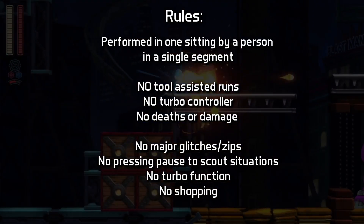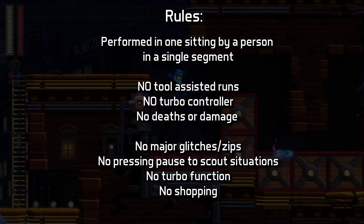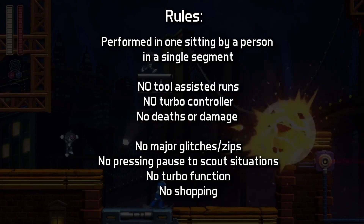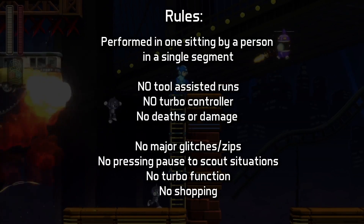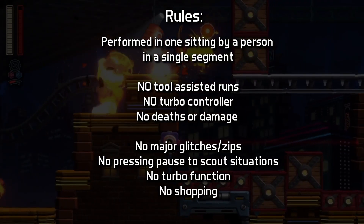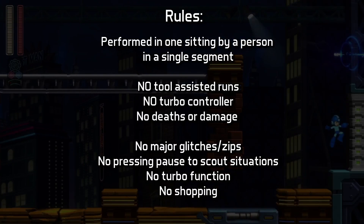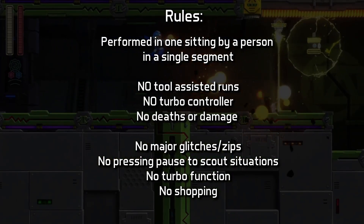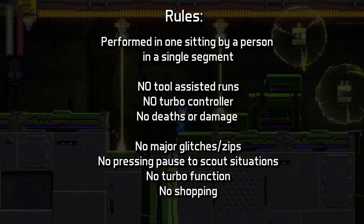The standard no glitches, no death, and no damage rules apply. This game has a built-in turbo function for Buster, which I did not allow, as I felt it took away from some of the challenge. I also disallowed shopping in this game. The shop gives the player the ability to buy W tanks, which allow Mega Man to restore all of his weapon ammo. This game gives the player a ton of bolts for relatively low effort, and speedruns typically go to the shop and buy many W tanks to breeze by the stages. I felt this took away from the challenge, so I disallowed the shop entirely, settling on not allowing shopping at all rather than arbitrarily just banning W tank purchases.